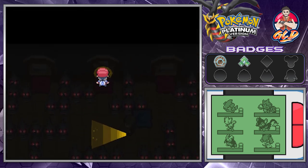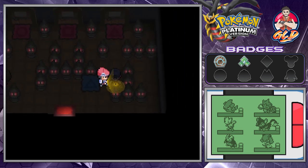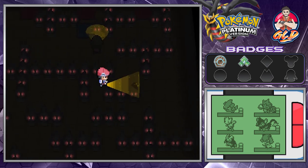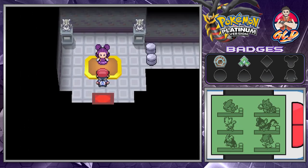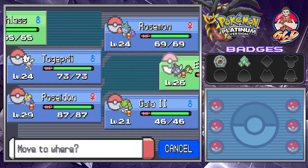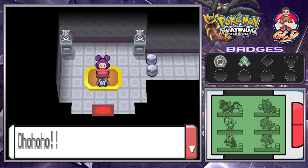We head back in — note that every time you re-enter the Gym the tiles switch up, so leaving is risky. We locate the last tile which looks like a sun shape, and there she is — Fantina! We switch to Electro Ball as lead because Fantina has a Duskull and Electro Star has a Bite attack which should work well.